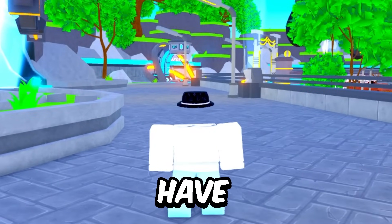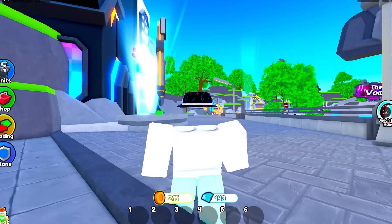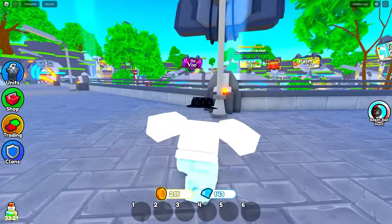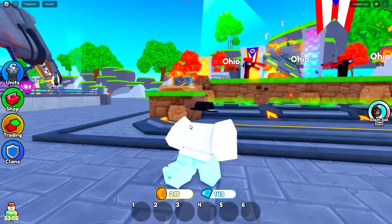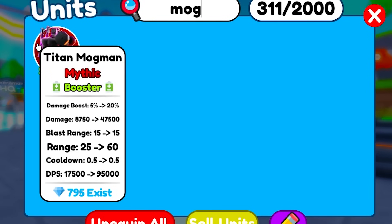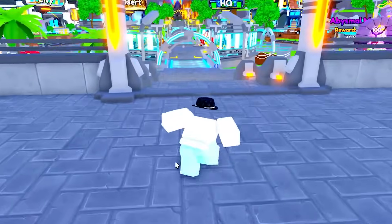In this new Toilet Tower Defense update we have a brand new brain rot unit. First we had the Titan Sigma Man, and now if you go to Ohio mode we get the Sigma Crate. The best thing in the Sigma Crate is the Titan Mog Man, and I'm going to be testing the Titan Mog Man versus the Titan Sigma Man in Toilet Tower Defense.